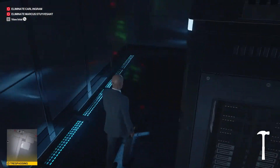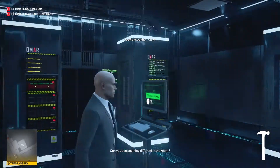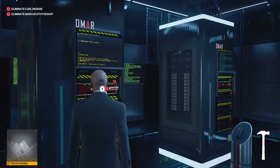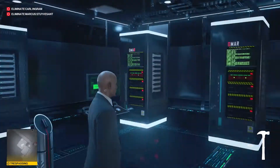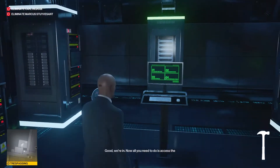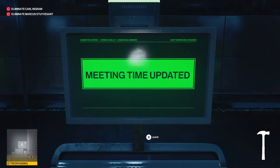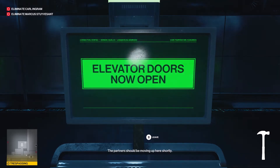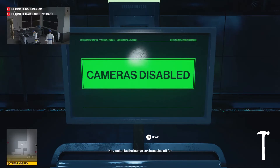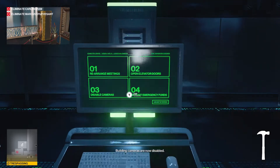Put the card in here. Now have a look for whichever server to pull out which has yellow text on the screen — all the other three have green text. That's how you know this is the right one to pull out to disable the security system. Enable every single thing here. You're supposed to rearrange the meeting — that's what the shadow client is telling us, but do everything. Open the elevator doors, disable the cameras — that's going to help you with silent assassin suit only. Deposit the emergency funds. It's just a distraction.